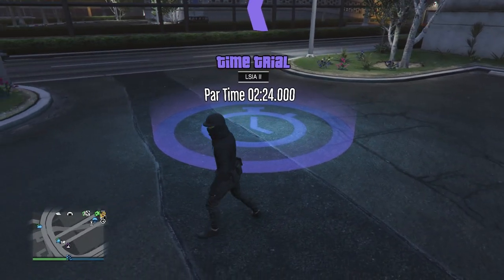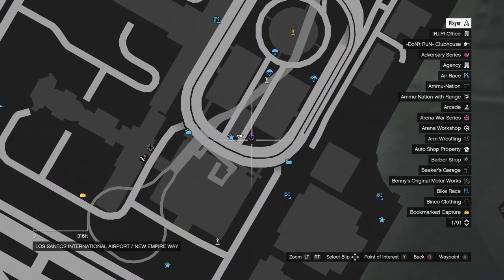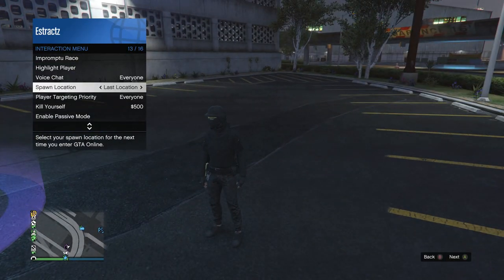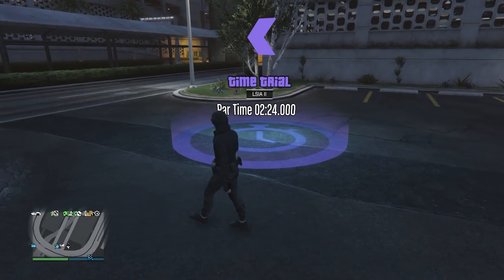For this glitch, make sure you guys go to a time trial first so that whenever you guys spawn back in, you will spawn next to it. Go to a time trial and scroll down to your spawn location, and make sure you set it to last location.